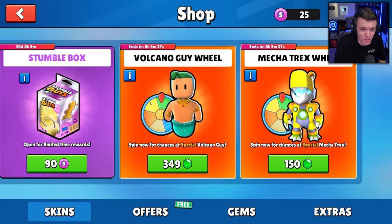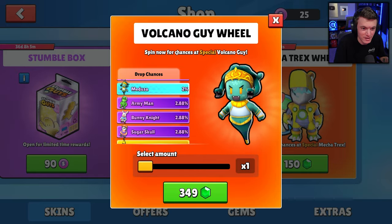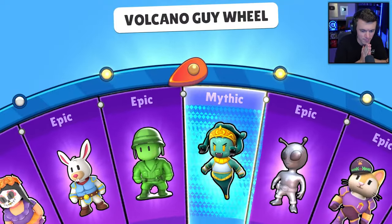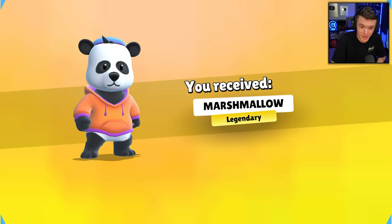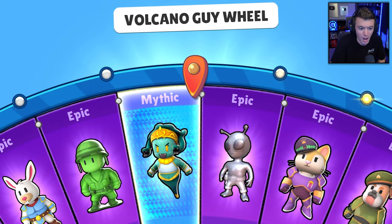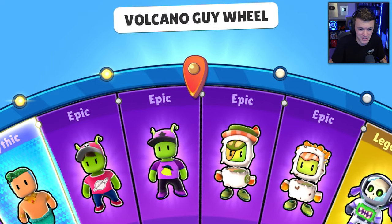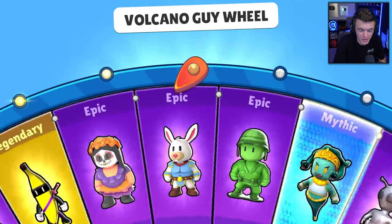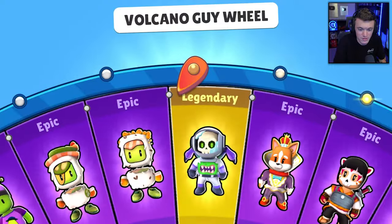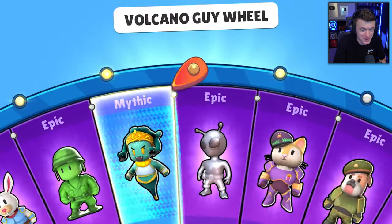Volcano Guy wheel — 2% chance to get the Volcano Guy special. We've got some legendaries and mythics in here. 10 spins, 3,490 gems. Medusa — legendary, Marshmallow — W! No way, our first mythic on this account is Medusa! I'm actually so happy about that. Abducted Guy epic. Wait, are we about to go 10 for 10 with no duplicates? That would be amazing.